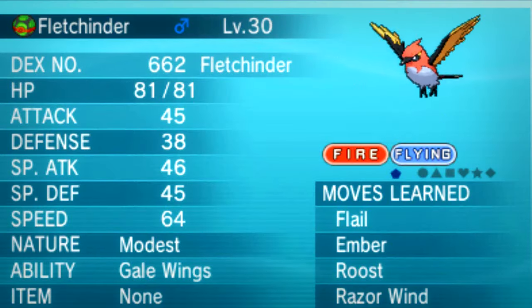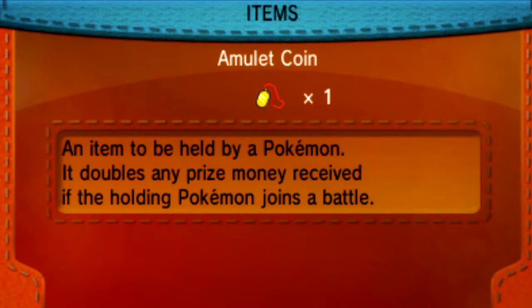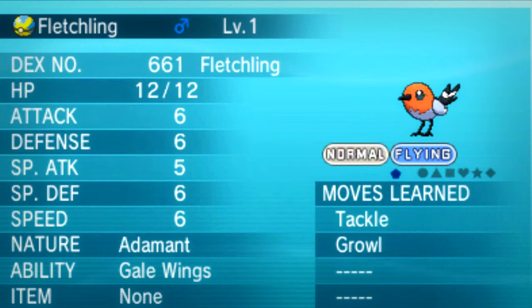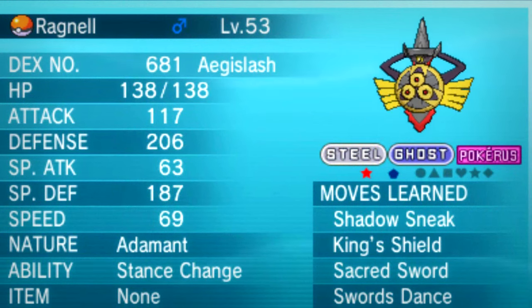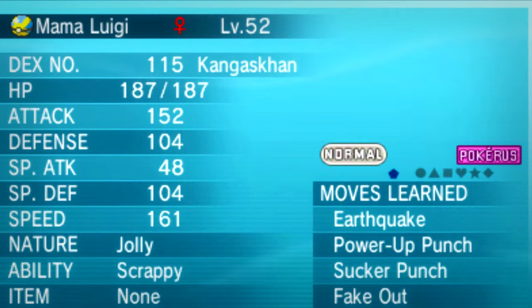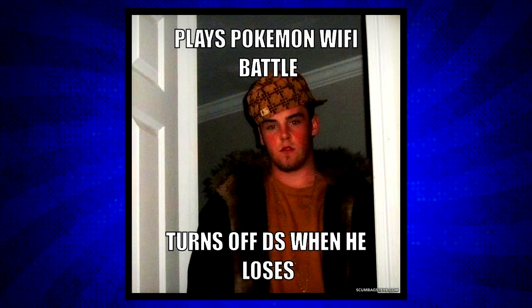Here I have my Modest nature Fletchinder and an Adamant nature Ditto. To have an Adamant nature Fletchling, all I need to do is give this Ditto an Everstone and just breed them. The Fletchling that I got from this egg is Adamant nature now. As you can see, the nature from the Ditto is passed to the Fletchling without any fail when you give it an Everstone. Getting perfect nature on a pokemon is very important for a competitive player — without a perfect nature, a pokemon is most likely gonna fail in a competitive battle.